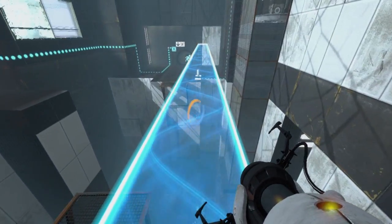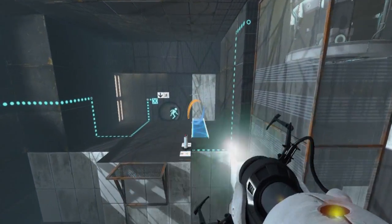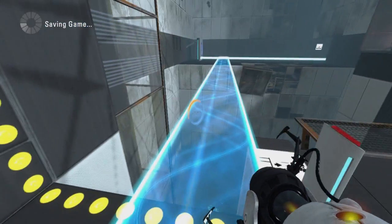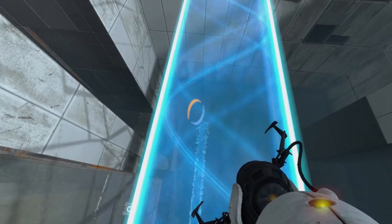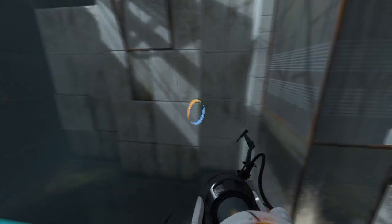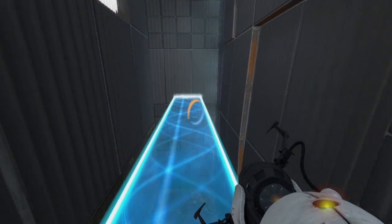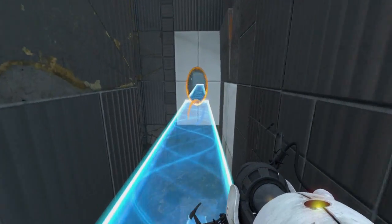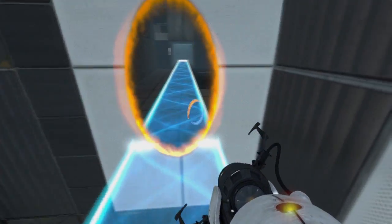I create a portal here and we use a bridge to cross over here. This causes boxes to start dropping from this device. We just keep recreating our orange portal to give us bridges to walk across.